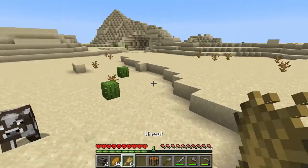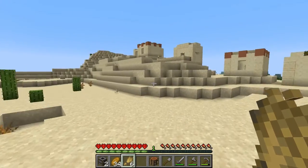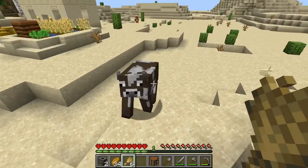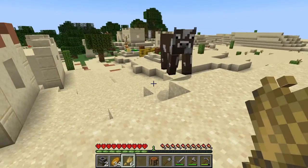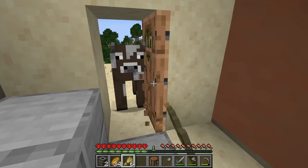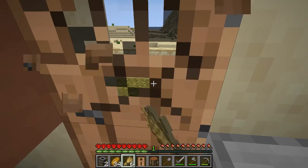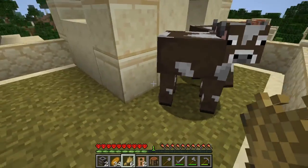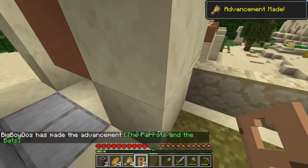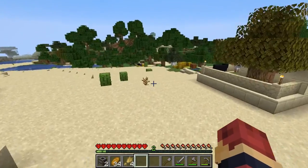I'm gonna get this cow. Come on buddy, this is for the long game. I'm just gonna lure him into this little pen right here and breed these two cows. Dude, it's already the first episode, first five minutes, and we already got a cow farm — that's fire. Come on, you guys come over here so you don't run away. Make babies! We've already got a cow farm, that is amazing.